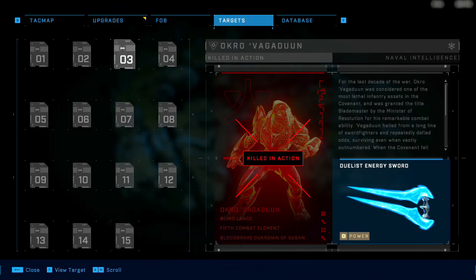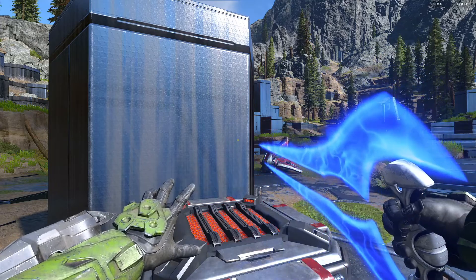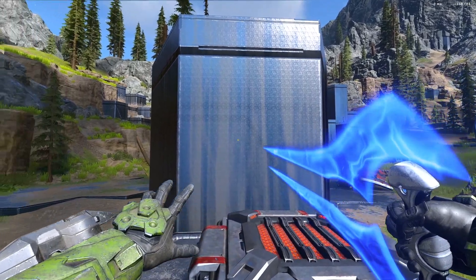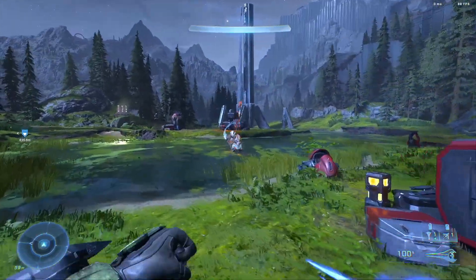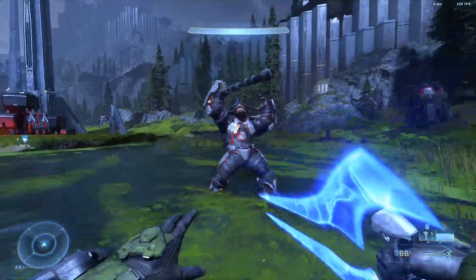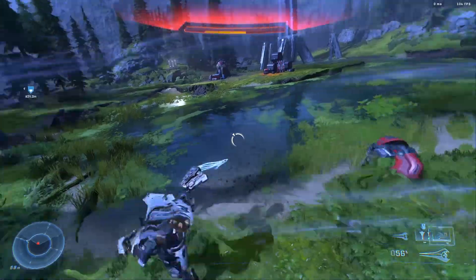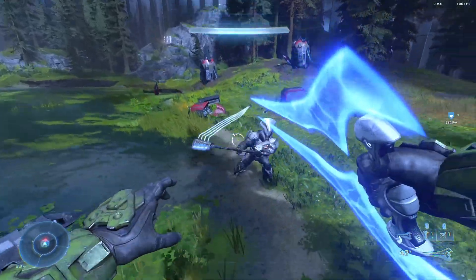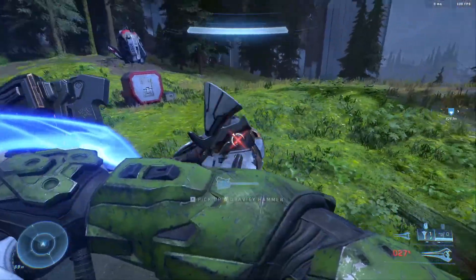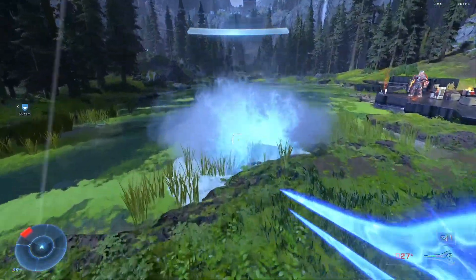Number three on the list is the Dualist Energy Sword. Honestly, I was expecting a bit more from this one. It does a little bit more damage than a standard energy sword and uses less energy per swing, which is good because it lasts longer. But if you use it on a legendary playthrough, you're going to get destroyed because up close and personal is not where you want to be on legendary difficulty. And you'll eventually get a sword that's even better than this one. The only thing that would have made this the go-to weapon is if you could actually dual wield it.